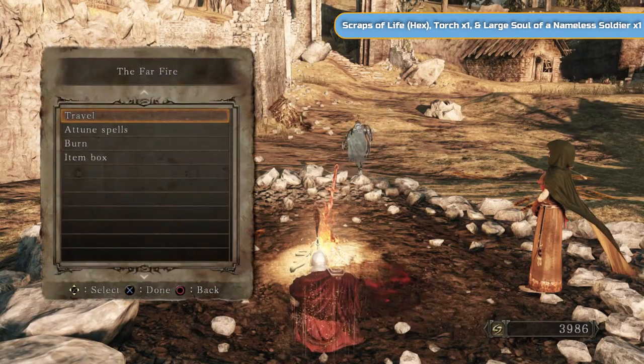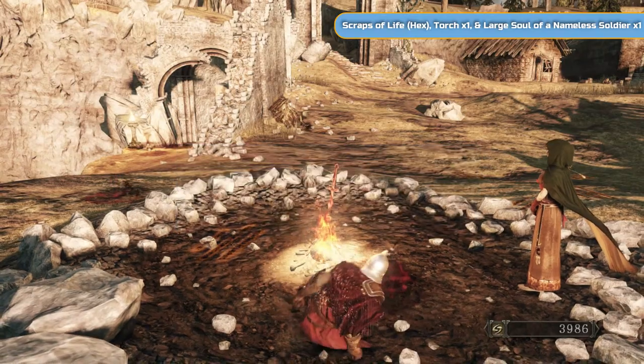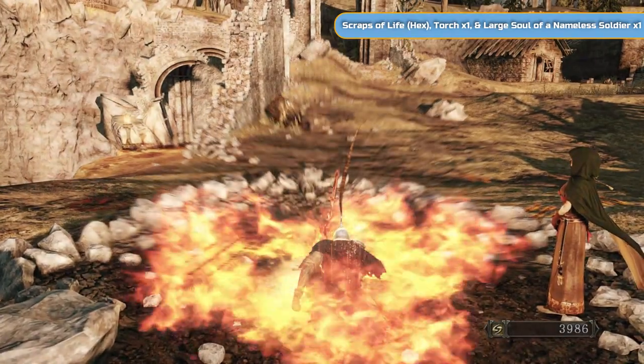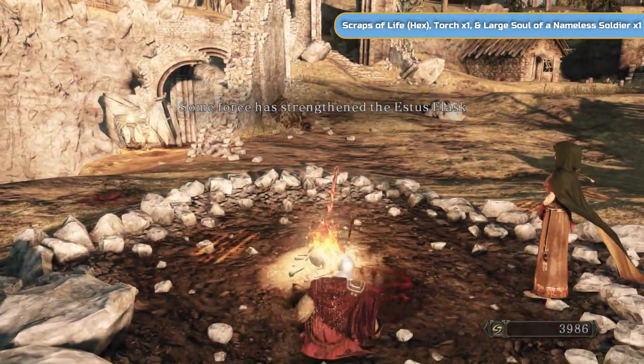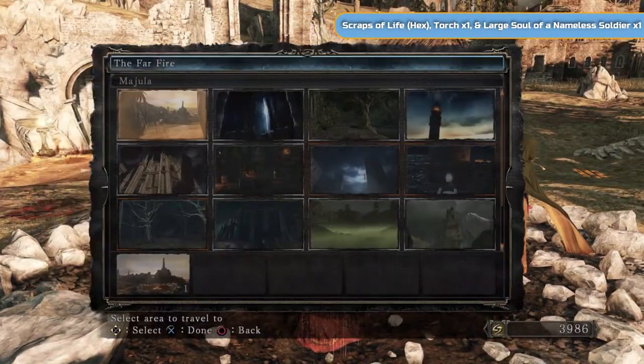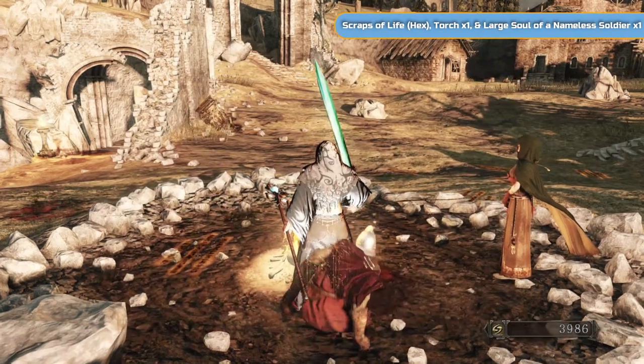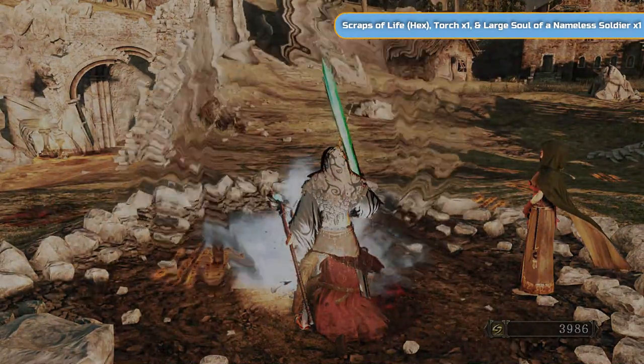I just remember we will just burn that sublime bone dust in the bonfire - this is the only bonfire you can do it in. So I'm going to strengthen it up. Then we're going to go and do Black Gulch, which is a very short area. We're just going to do a little bonus bit in there which is kind of hidden - very well hidden if you don't know about it.